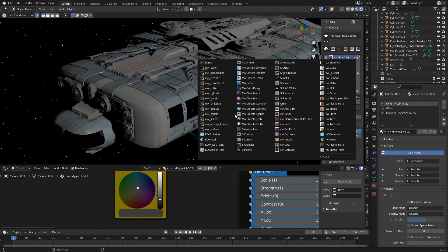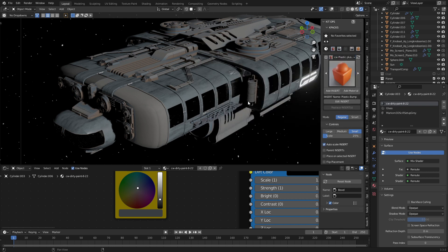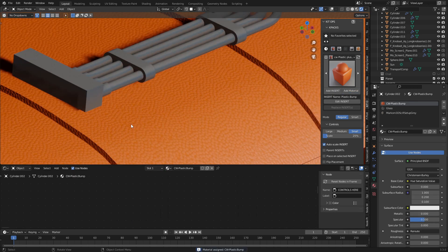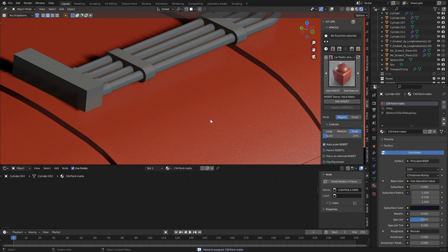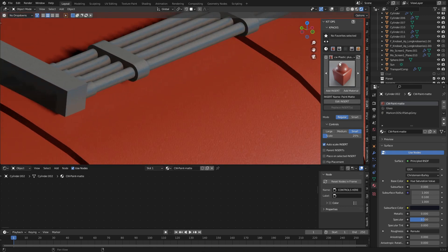We've got a pretty big library. A lot of these are the KitOps cutters, but we're looking at the CW section. For instance, plastic plus paint — we can give it a bump plastic. If we wanted to make this ship plastic, add material — it looks like a basketball! So let's change it to maybe a matte finish. Go add material. Yeah, that's nice. I like that one.